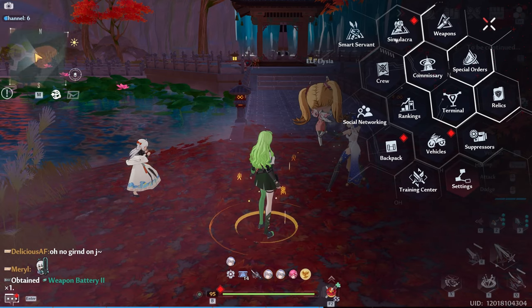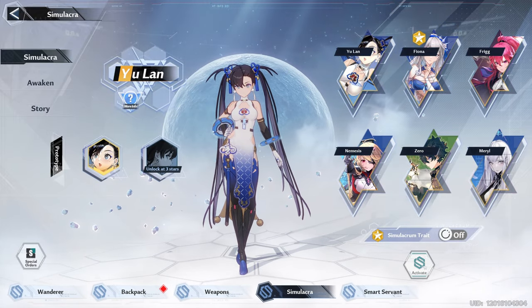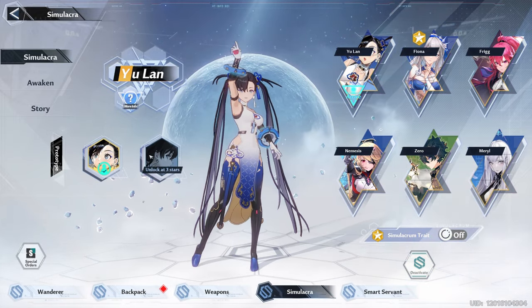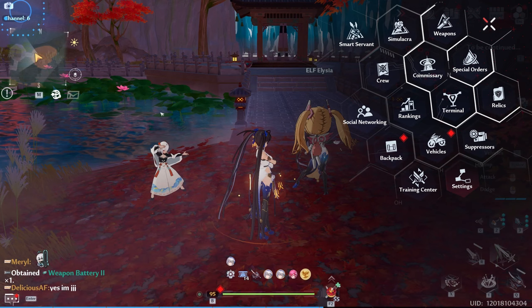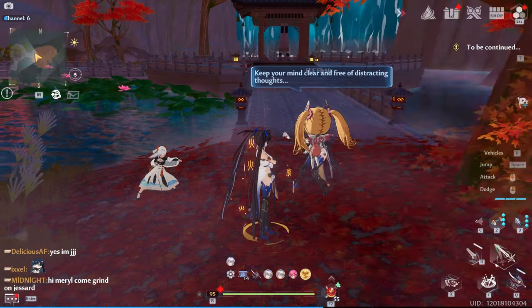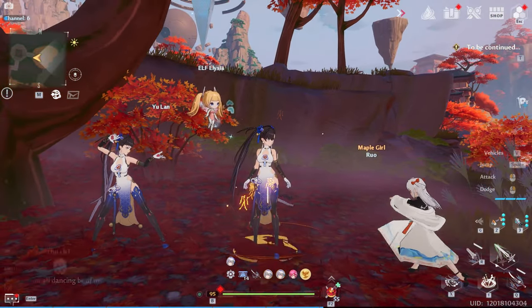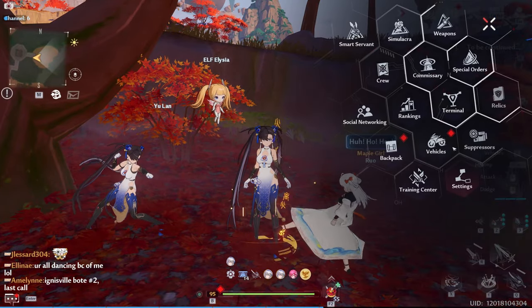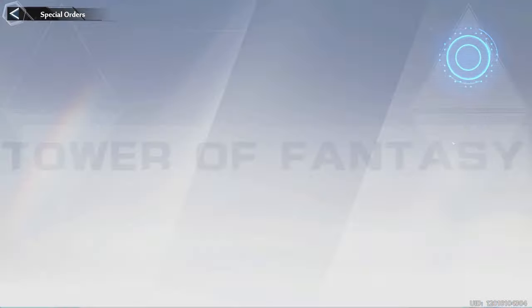Let me go ahead and activate her. Alright, first pity — we lost the 50-50, but we won the guarantee and got her on pity. Here she is, Yulan. So we'll continue pulling for Yulan as Yulan with Yulan. Let's continue.